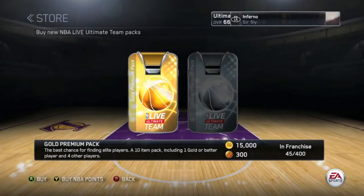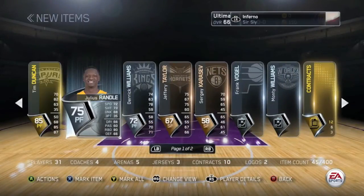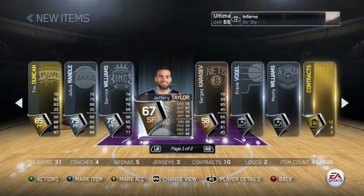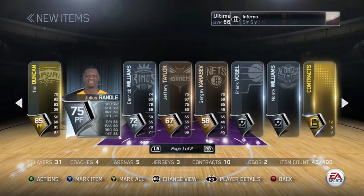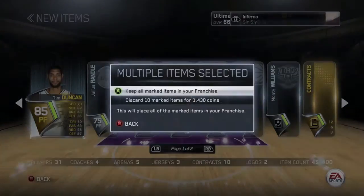Let's go on to the next and final pack. Let's see who we get — hoping that it's somebody good, someone I can use. We get Tim Duncan — Tim Duncan is a great player — and Julius Randle! We get two great power forwards in this one pack. And Derek Williams is a good player right there as well. So this was a decent pack — we are starting off pretty well from the beginning, so that's always good.